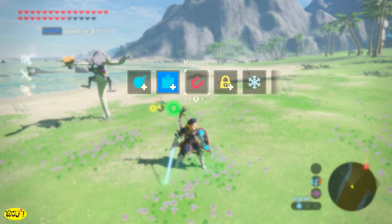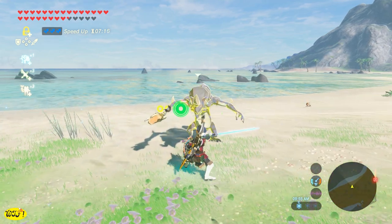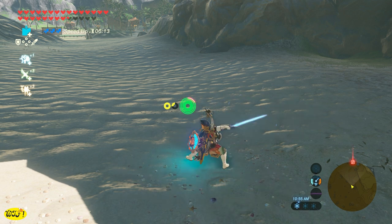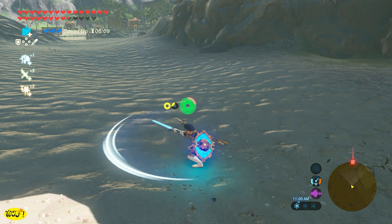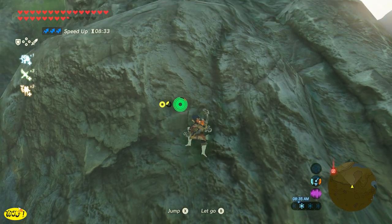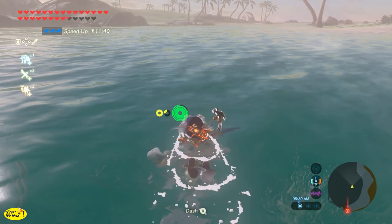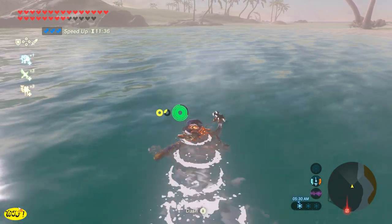However, it does not work like the Barbarian Armor — it is not going to give you an attack boost. And if you don't know where to get the Barbarian Armor, I'll leave a link in the description. But what it will do is reduce the amount of stamina that we use when we perform different actions, such as a charge swing, climbing and jumping, or swimming and dashing.